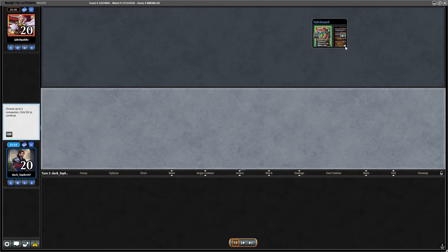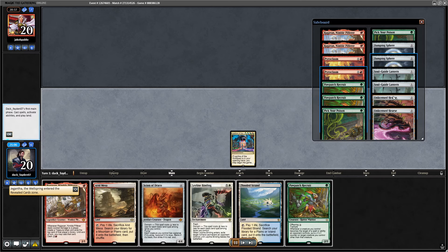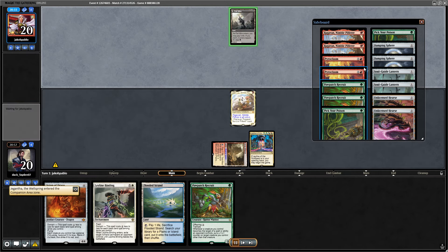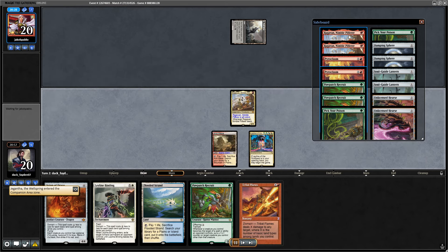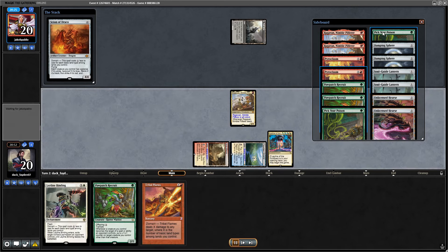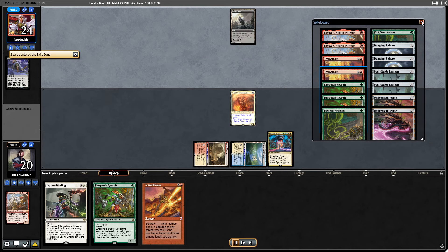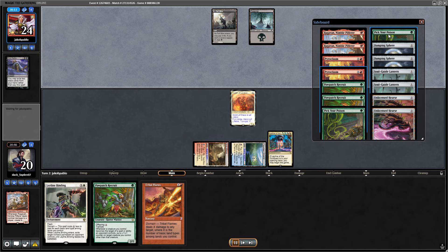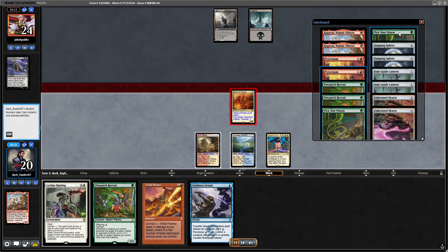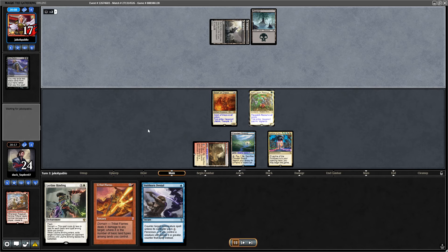As we saw before, my sideboard plan for this matchup is: trim two Bunnies, trim two Ragavans because of their Bow Masters, and bring in Stubborn Denials — that's all. In game three I also brought in one Pick Your Poison, but not in game two when I was on the play.